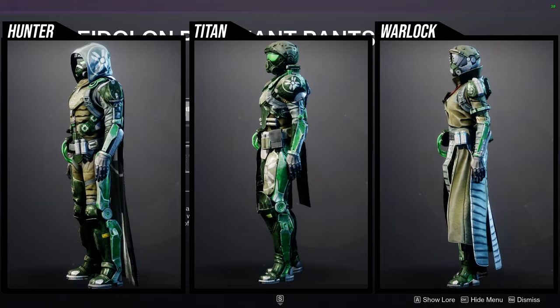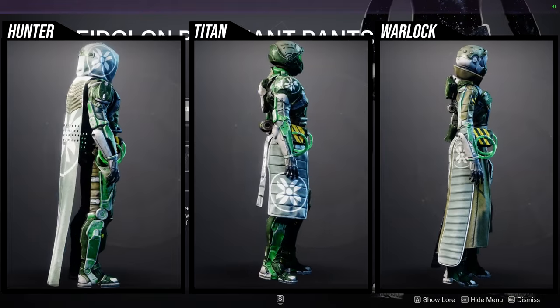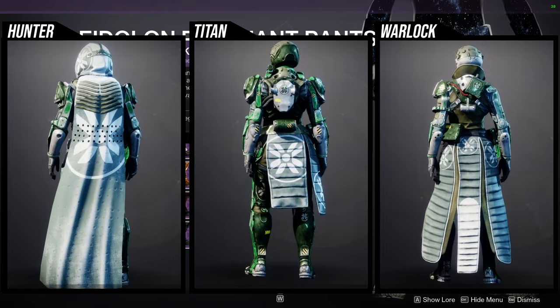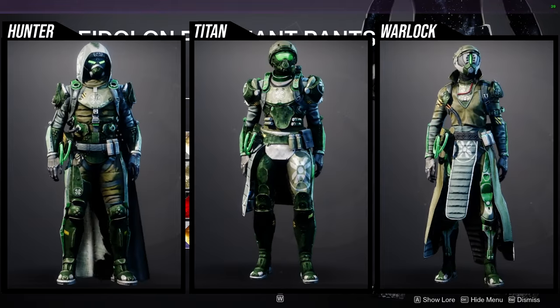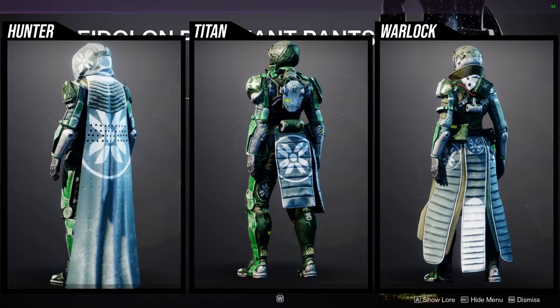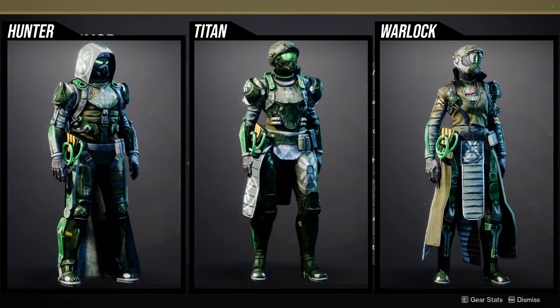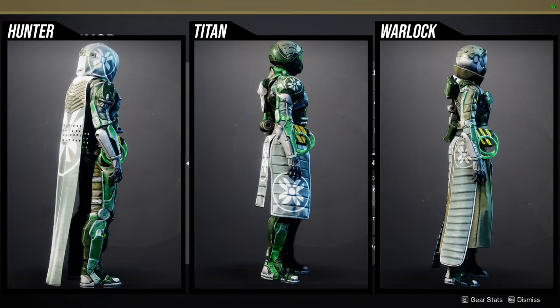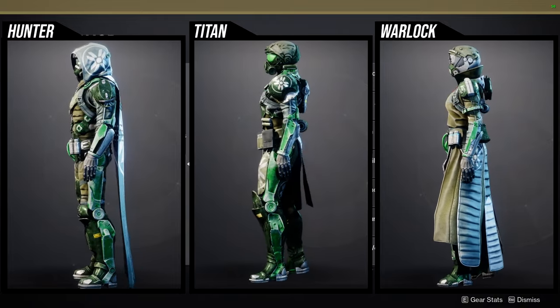The Warlock boots are actually pretty decent — you can definitely use them on a tactical set. I would use the boots over everything else; they're probably the best piece. The bond is actually pretty cool too — it's just an iron band, but it's better than a lot of the other pieces if I'm being honest.